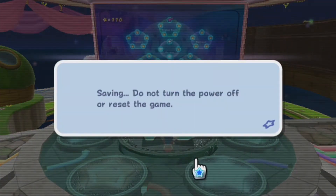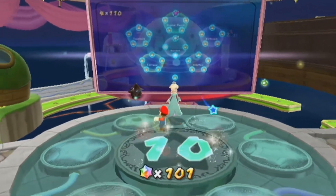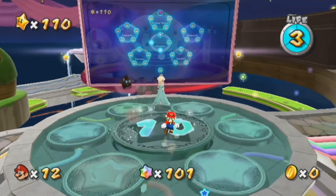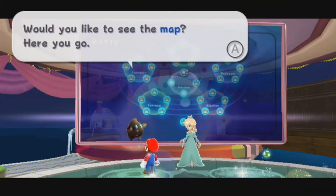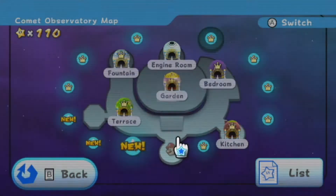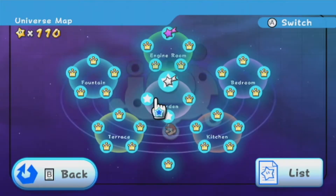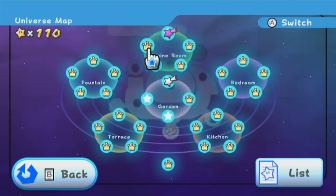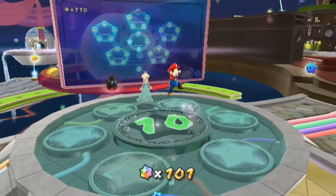I'm going to save my game. New stars have appeared, and that pretty much takes us to the end here. We need 10 more stars, and then we can reach the final star. As you can see, we still have these all here, but we also have some more stars in here. Two of those guys, one in there, two in there, two in Gold Leaf — if you haven't done either of the Gold Leaf purple comets.